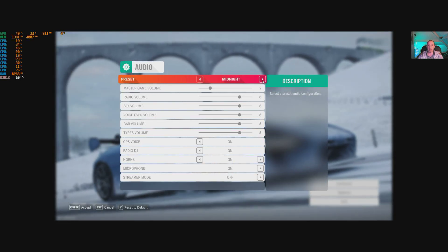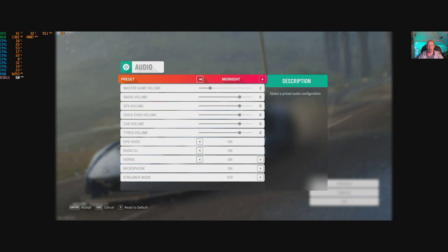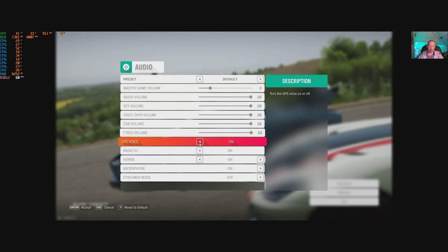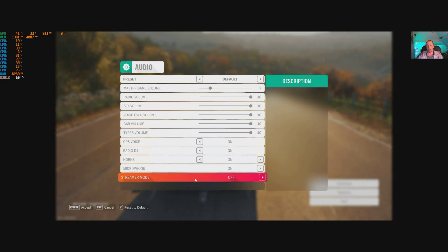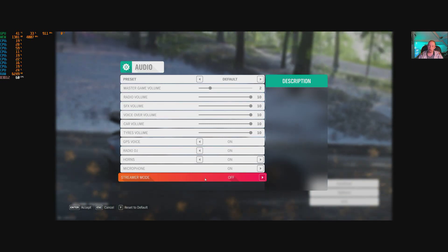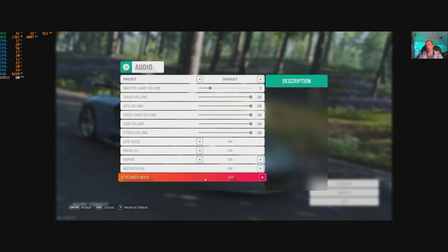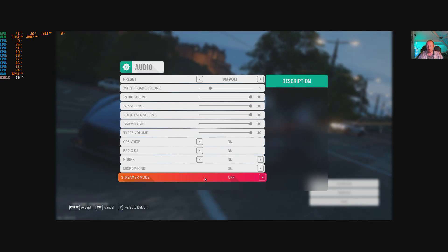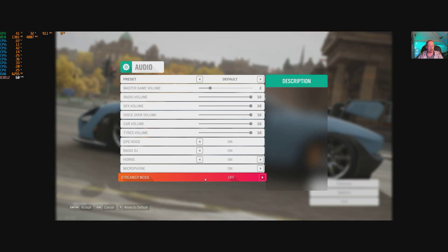You've got presets — midnight, music, car, etc. — and these are all your options. You can toggle certain stuff on and off. There's microphone on and off, and streamer mode there as well, which I will be testing. We'll see what that does and how good it is at streaming — because unless you're running a dedicated stream deck and stuff, streaming is pretty taxing on the hardware.